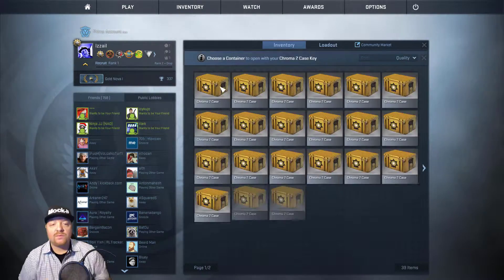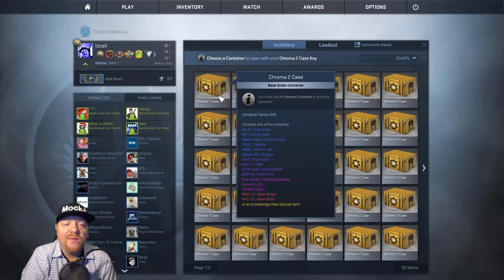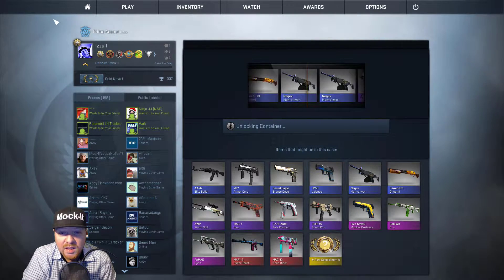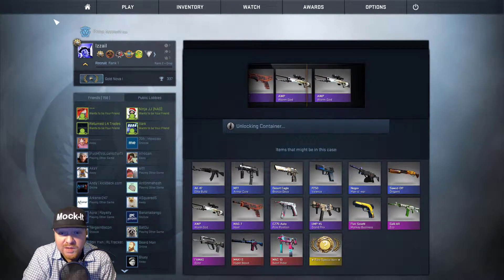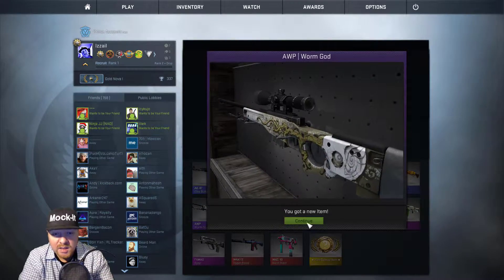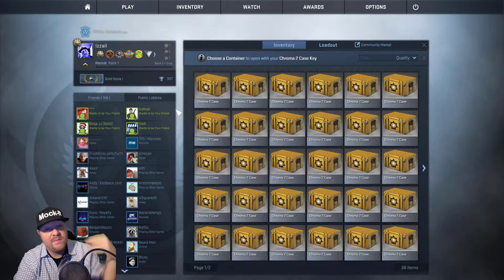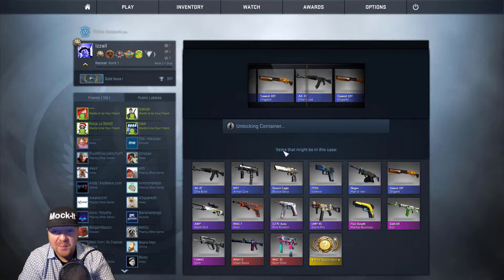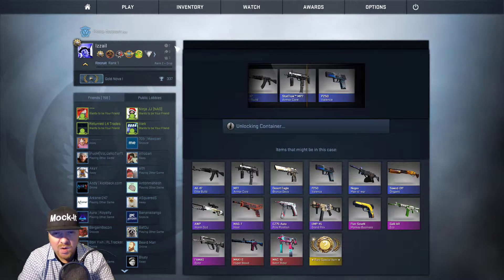Another Elite Build. About the midway point here — again no knives. We've opened up a ton of cases and just not gotten lucky on knives at all. Wow, that's a lot of purples in a row, and it's a Worm God. Stat Track would have been better, but not horrible. It's probably been the best of the openings yet — a pink, a couple purples, Stat Track AK, and now a Stat Track MP7 Armor Core.